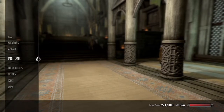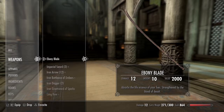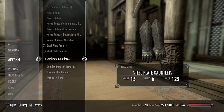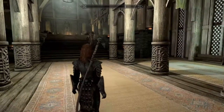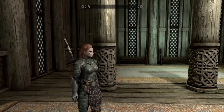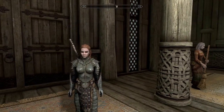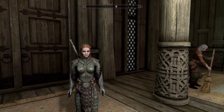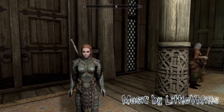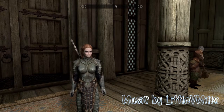Now as you will see, we have the Ebony Blade at a very early level, plus the steel plate equipment. And as you can see, we are set to destroy our opponents. That is usually my setup for a very low level character. Hope you all enjoyed it. If you did, please give the video a thumbs up. And if you want, subscribe. Well then, I will see you guys in the next video I make.